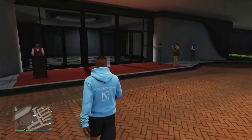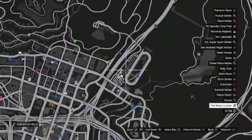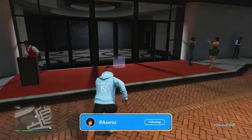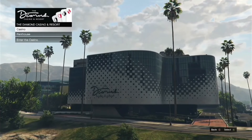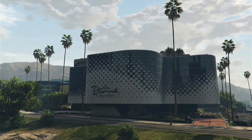Make your way over to the casino. In case you are a new player and have no idea where it is, it is right here next to the Music Locker. Once you're at the casino, make your way inside your penthouse. Now if you don't have a penthouse, that is fine — just make your way over to the casino itself and then over to the betting tables. But since I do have a penthouse, I'm going to make my way inside of it.